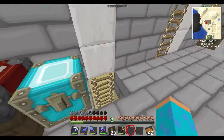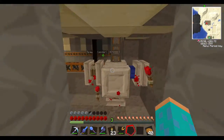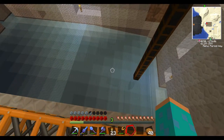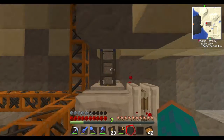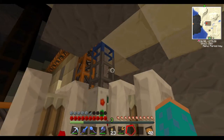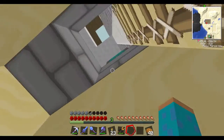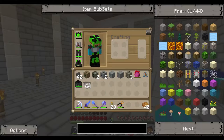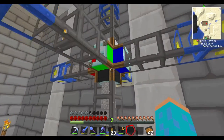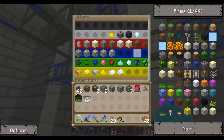How it works is, I go down to my quarry, which has been going for just a little bit — not too long. So I have a teleport pipe right here, which is set like that. Everything gets sent into the teleport pipe, and then gets sent to this one, which gets connected to my sorting pipe that has all of this in it.